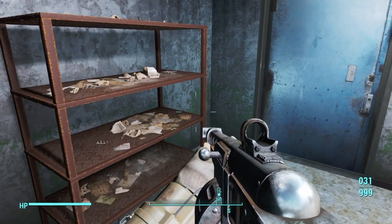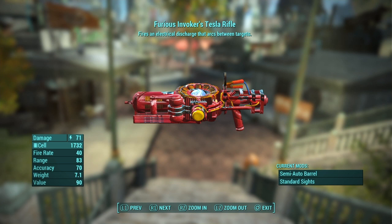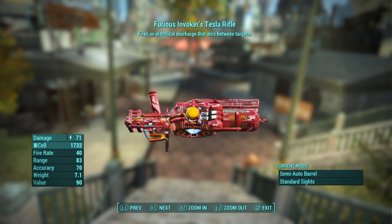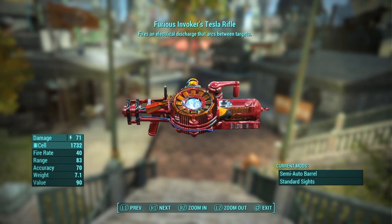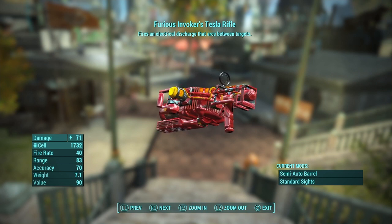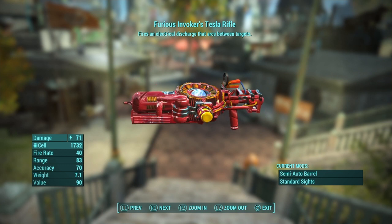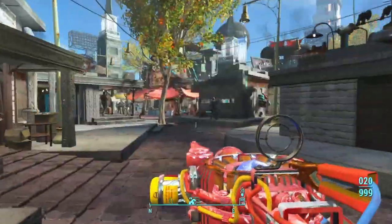Now that we have the weapon, let's go out over to Diamond City and we will test this thing out. Alright, so now we're here in Diamond City. Before we actually go ahead and kill people, I just want to show you guys the weapon itself — just a 360 degree view of the gun. It's literally just a red paint job on the same weapon you guys know and love. Fire is an electrical discharge that arcs between targets, and the damage is 71. Now we did pick up a bunch of weapon mods as well, so if you guys want to apply those, you can.